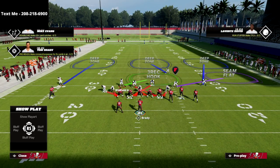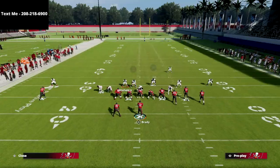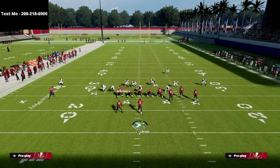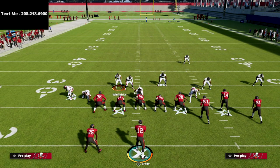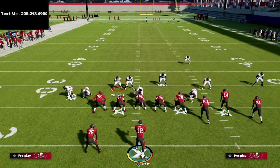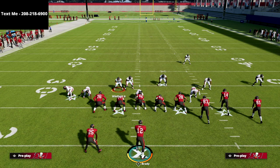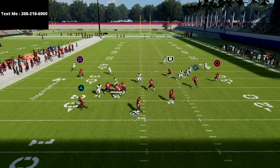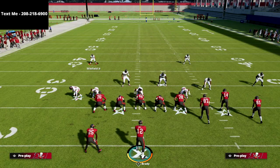What I like to do is get on this safety — Winfield — and go to town on the user side of things. We're going to drop pretty much everybody else into coverage. I like to put my user on a blitz for this specific pressure because we're only sending two people. You're going to run down, targeting that guard-tackle gap, and then swoop into the flat and play coverage. Snap the ball and you're going to see the edge pressure come completely free.